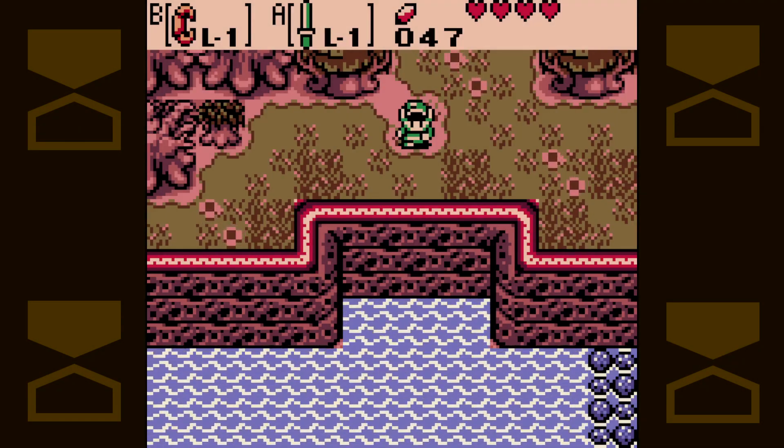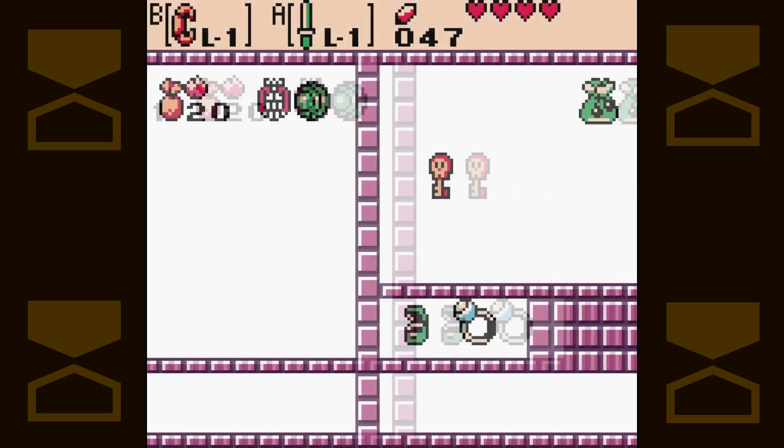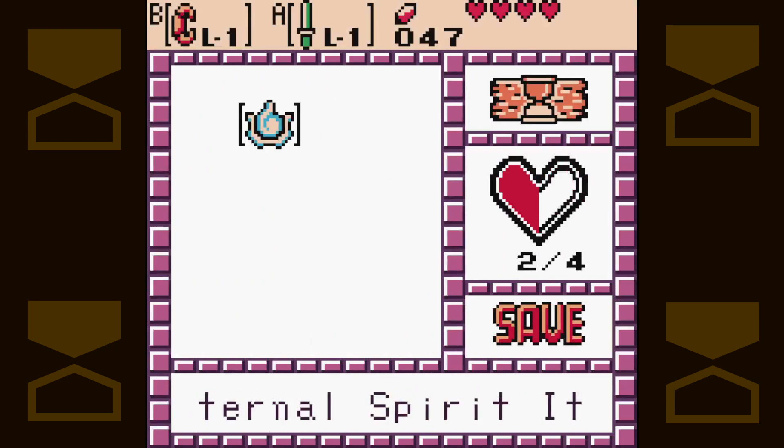Greetings, ladies and gentlemen. My name is Xana520, and welcome back to The Legend of Zelda Oracle of Ages. In the last episode, we met with the Maku Tree, who directed us to Yol Graveyard, where the first essence of time rested, the Eternal Spirit.